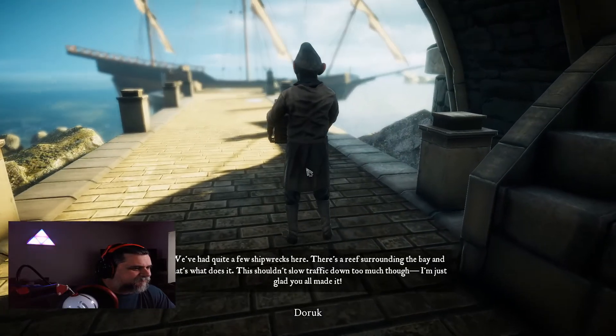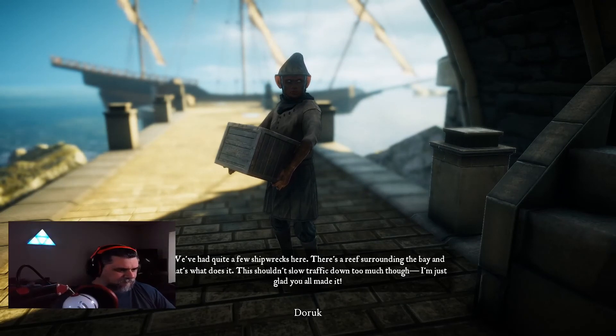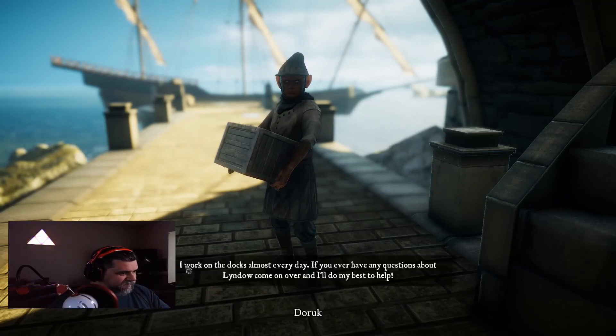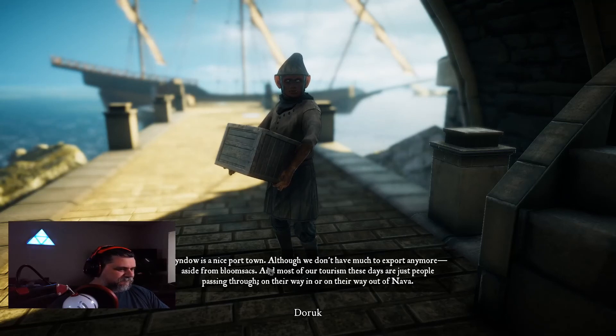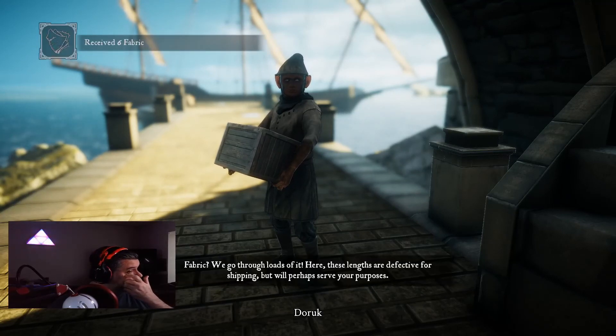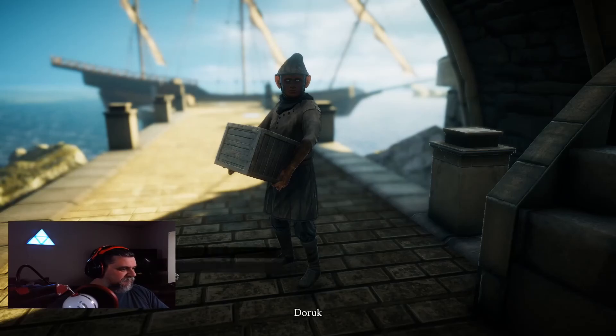We talk to a dock worker who mentions they've had quite a few shipwrecks due to the reef surrounding the bay. He's glad we all made it. He tells us about Lindau — a nice port town that doesn't have much to export anymore aside from loom sacks, with most tourism being people passing through on the way to Nava. When we ask about fabric, he gives us defective lengths that won't work for shipping but should serve our purposes. Now we have enough to make canvas.